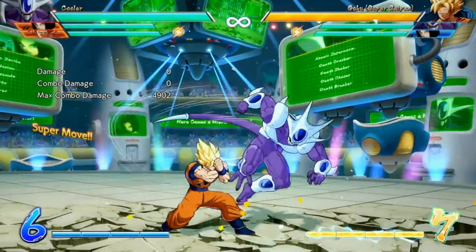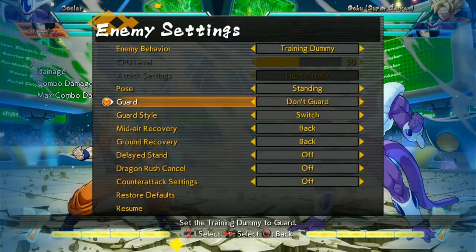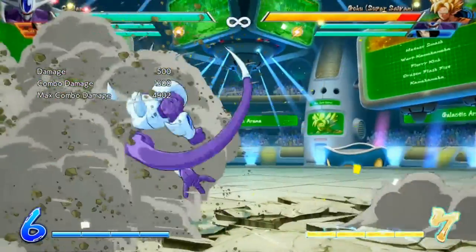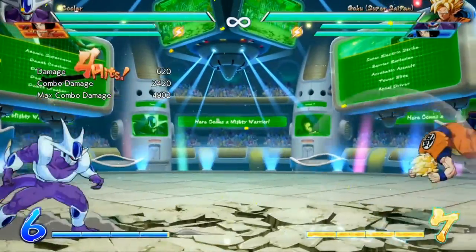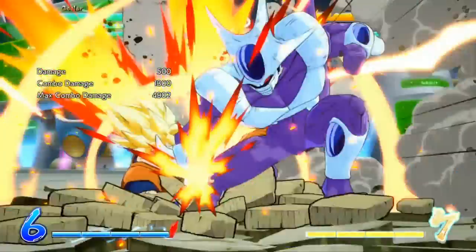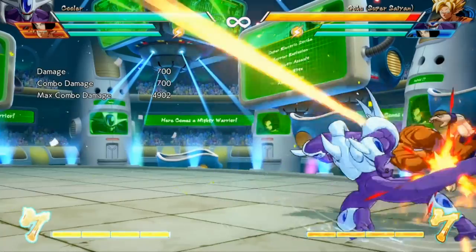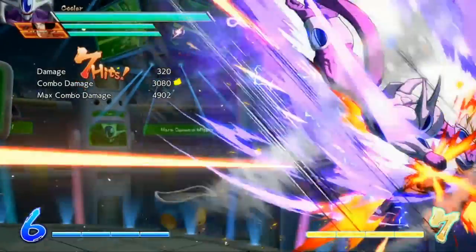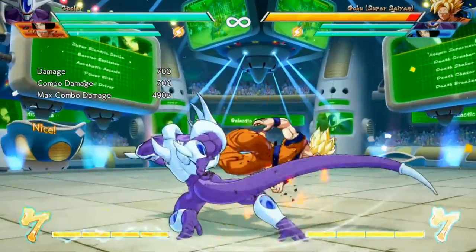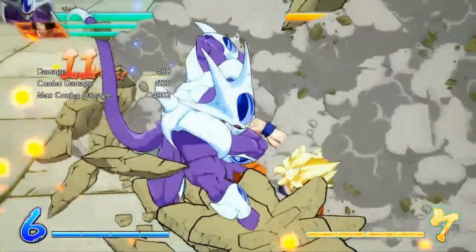Generally you are going to be trying to get in the opponent's face with this character. Let's talk briefly about his supers. Similar to Android 17, he's got a ground super which changes position - it pushes the opponent out of the corner, so be careful about ending combos with that in the corner. He also has an air super which does not take them out of the corner. Any combo that you're doing, if you end it with the DP you can go straight into this super, which is pretty nice.